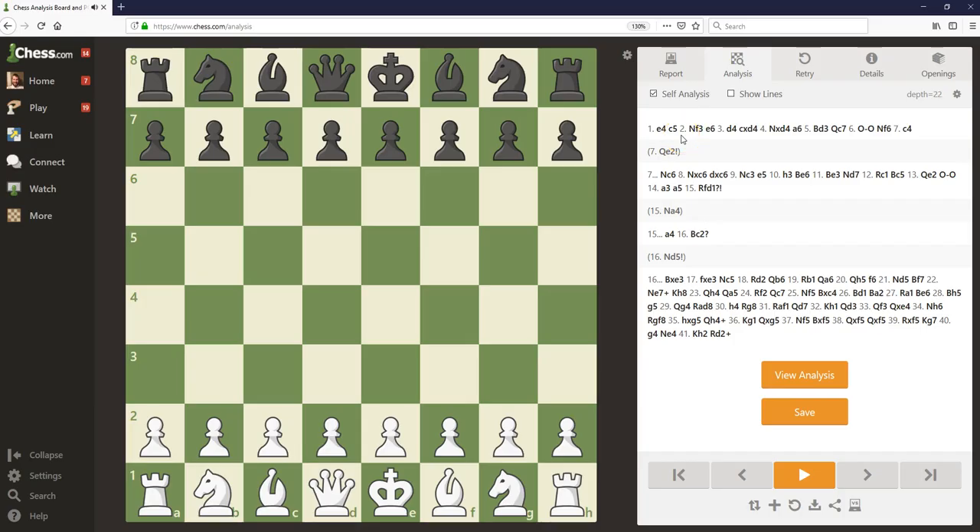For this first game, this was actually my first game ever against a title player. We're going back to 2013 in the Cleveland Open. This was round two of the tournament. I had just recently become an expert. My rating was a little bit higher than 2000, and I had the white pieces here against Grandmaster Sergei Kudryk, who was playing the black pieces.